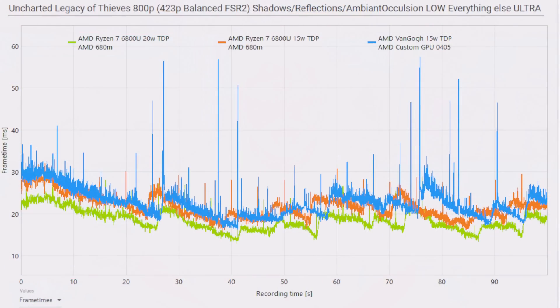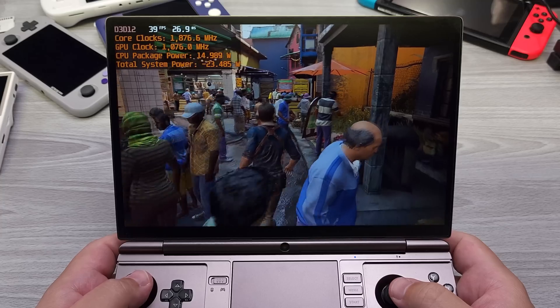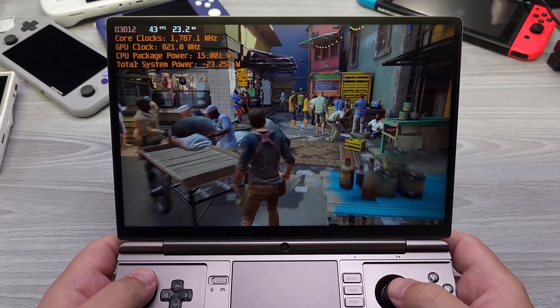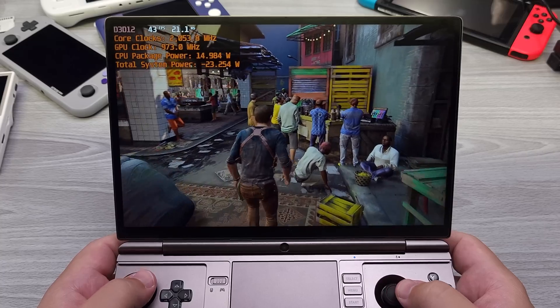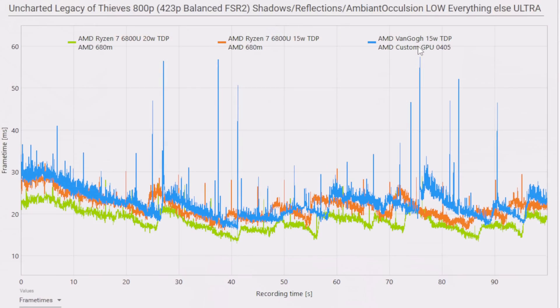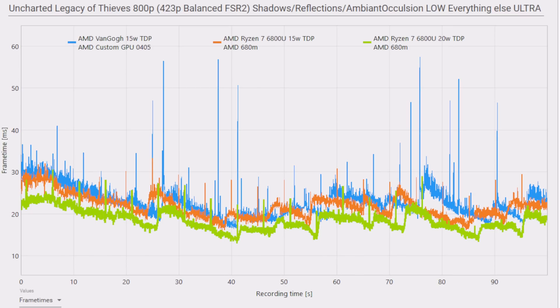Now let's talk about benchmarks. I'm comparing the Steam Deck versus AMD's Rembrandt 6800U, using the GPU Max 2 as the test platform. I ran it at two different wattages on the GPU Max 2, and this applies to any 6800U device. The orange line is the 15W test on the 6800U versus the blue line, which is the Steam Deck at its max TDP of 15W as well. I also tested at 20W, which is really the sweet spot for the 6800U.